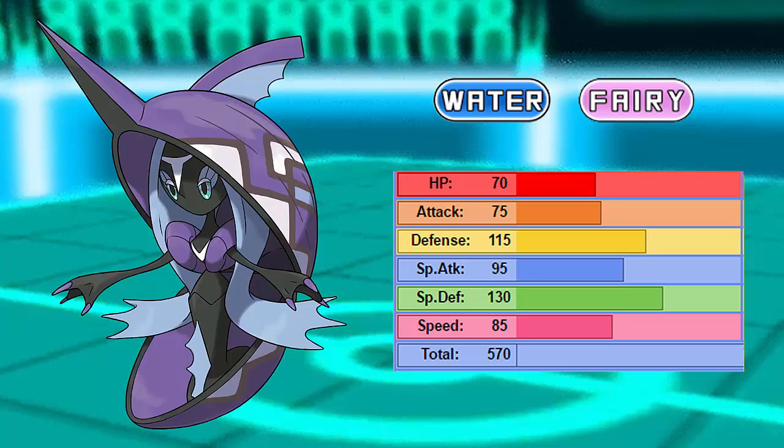Its base stat total is 570, which is very good - it's almost legendary-like. It's pretty comparable to Suicune, and it's a very defensive Water-type that can Calm Mind up and such. Now, the exact stats kind of match up with Suicune's in a lot of ways - it's lacking a little bit of HP but it gains more in Special Defense. The speed is the same, the Special Attack is almost equal, and pretty much everything else is similar.